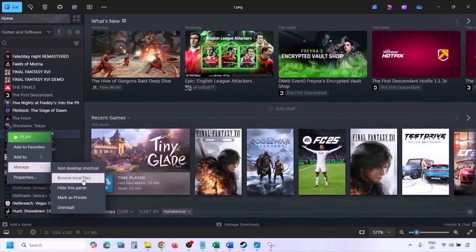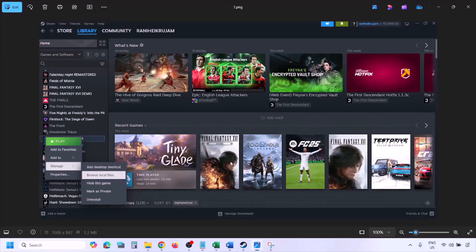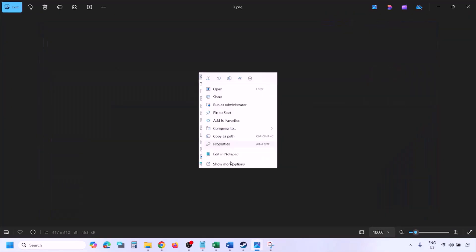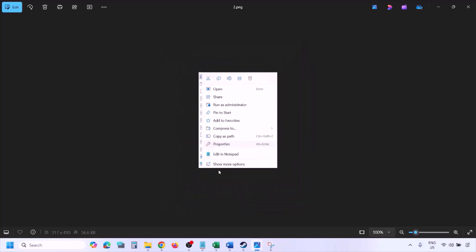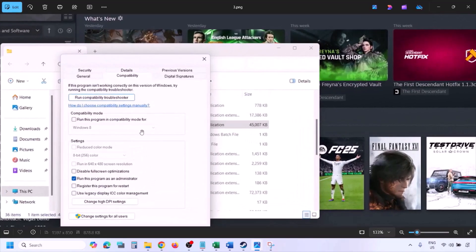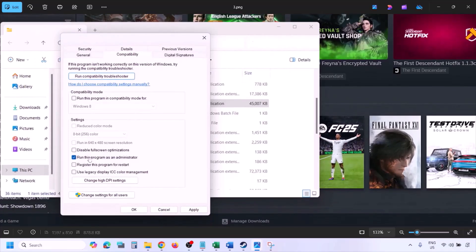Once you click on Browse Local Files it will take you to the game installation folder. Right-click on the game exe file and select Properties. Go to the compatibility tab, put a check on the box which says Run this program as an administrator, hit Apply, click OK, and then launch the game from the game installation folder instead of from Steam.